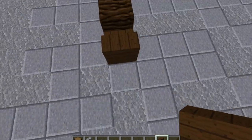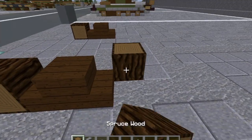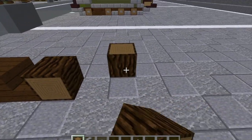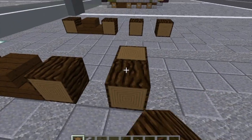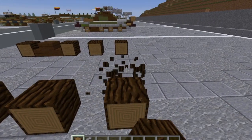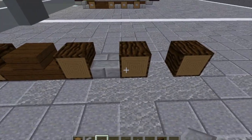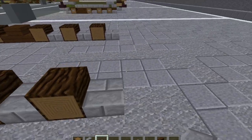We're going to go behind them and do our typical wheel design using back-to-back stairs like that. Then behind the stairs we're going to do sideways dark oak wood logs — skip a space, do another one, skip a space, do another one — do that on the other side as well. We're going to fill up the gaps on the insides of the road wheels with stone brick slabs; put one at the back here and here.